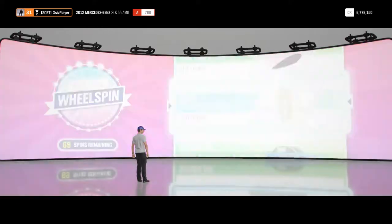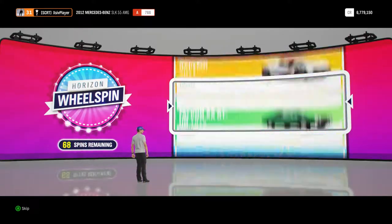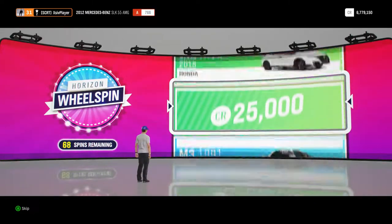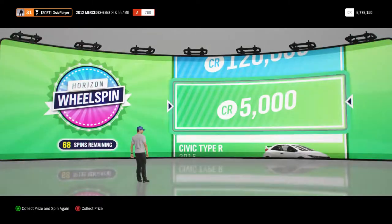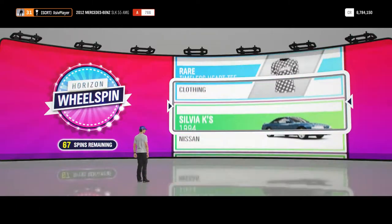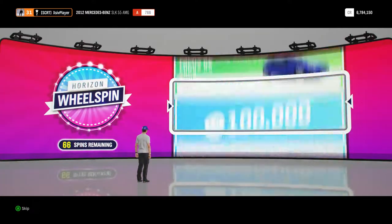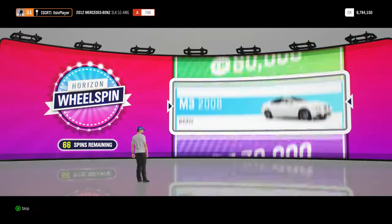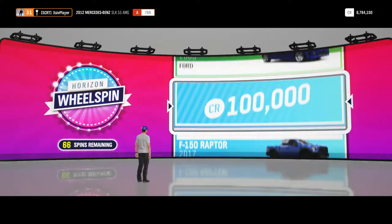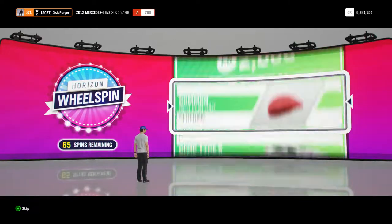Next up, rare country chinos, straight into the collection of course. Next up we have got 5,000 credits there, again straight into the bank. Next up we have got the rare Timeless Heart T-shirt. Timeless is of course one of the radio stations you can listen to, a bit of the classical music. Next up, wow, 100,000 credits there, that's very nice. That takes us to 6.8 million credits in the bank.